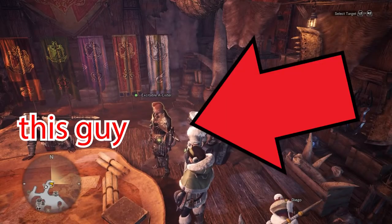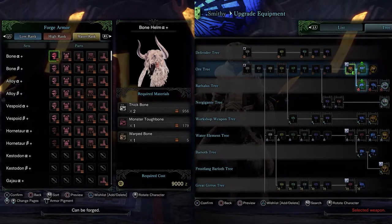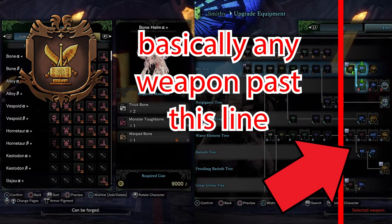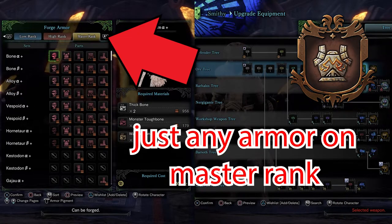You can talk to the excitable A-lister to get some extra fuel. Afterwards, I recommend you start crafting some Master Rank gear. You will obtain the trophy Powers Everything for crafting five weapons with 308 or higher, and the trophy Impregnable Defense for crafting five armor pieces with 308 or higher.